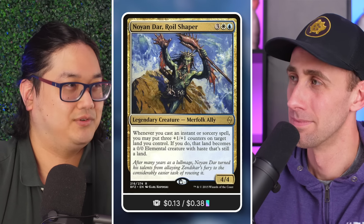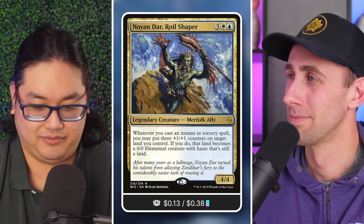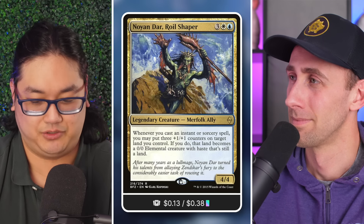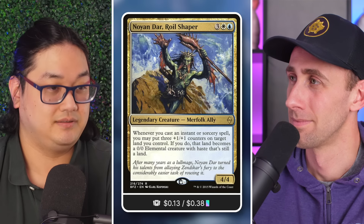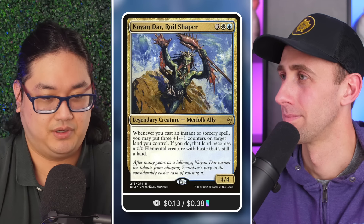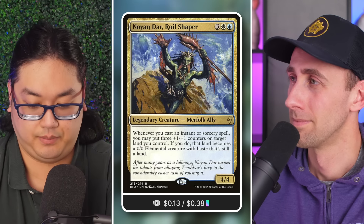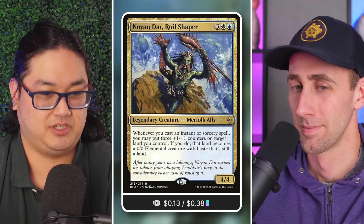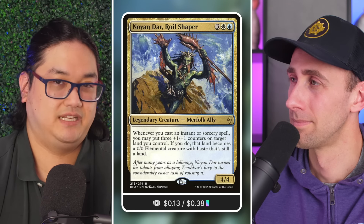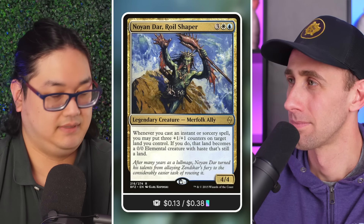I originally built this commander at $25 for an event. The synergy is built around utilizing instants and sorceries — specifically draw spells — not only to increase the number of Noyan Dar triggers to build a board presence, but to churn through the deck and eventually create a game-winning creature.